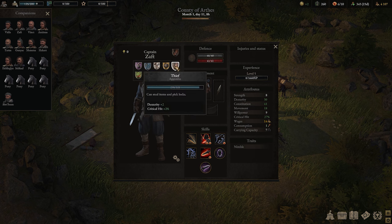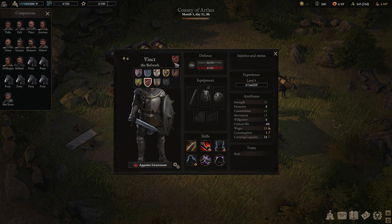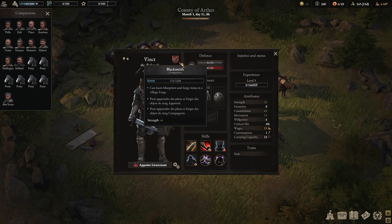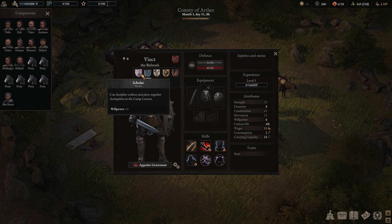For example, the Thief profession gives you dexterity as well as critical hit. And if you have a swordsman and you'd like to increase his damage, you need to increase his strength. The profession you'd give him would be Blacksmith, because Blacksmith provides strength. Each profession gives you different stats, so just take the time to see what stats each profession provides and match it to the appropriate companion. It's that simple.